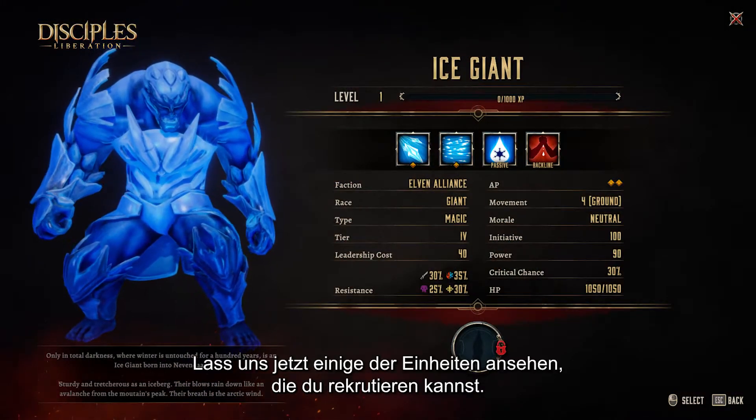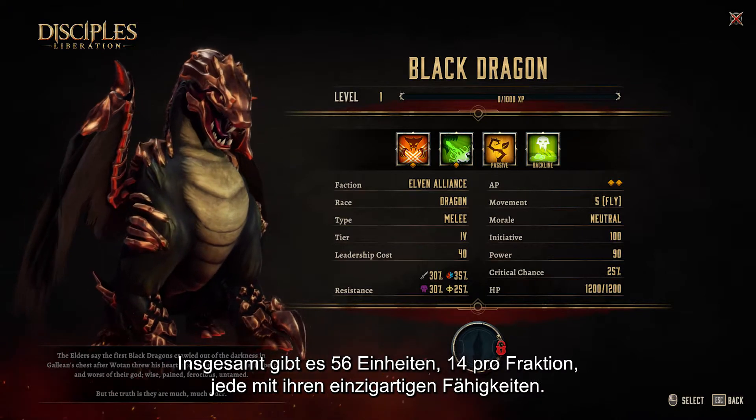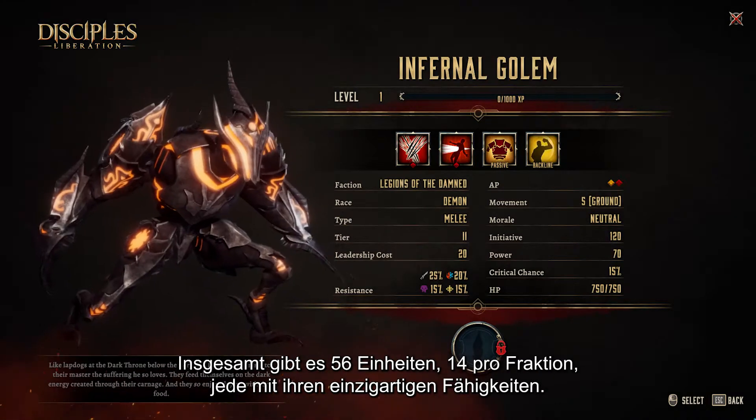Now let us look at some of the units you can recruit in the game. In total, there are 56 units, 14 per faction, each with their unique abilities.